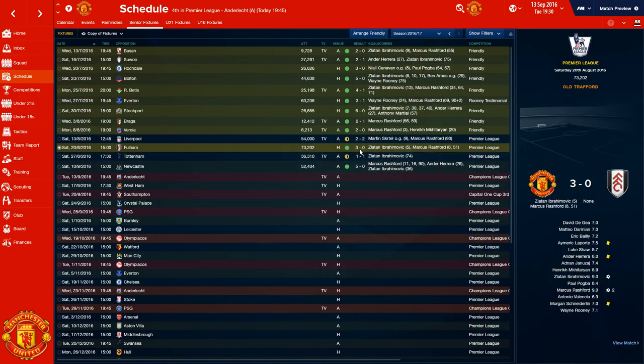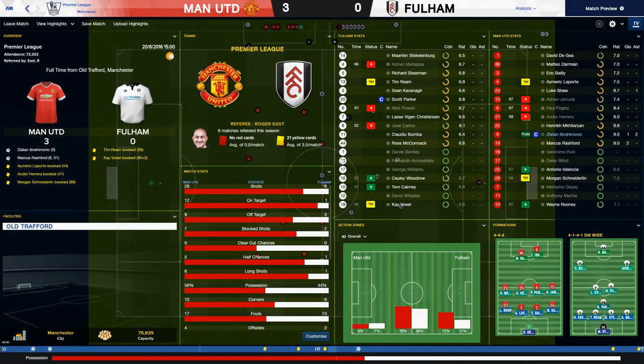The first game was a 3-0 result at home against Fulham — a very good performance. You can see the dominant performers: Zlatan picked up 2 assists so he was involved in every single goal, Marcus Rashford scored a brace, and Luke Shaw was another standout with an assist and an 8.7 rating. Laporte also got a solid 7.5 rating in midfield.